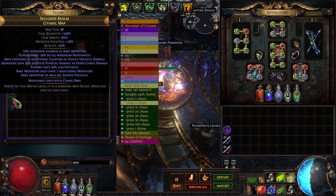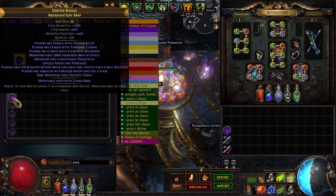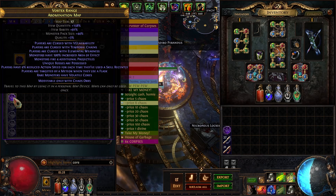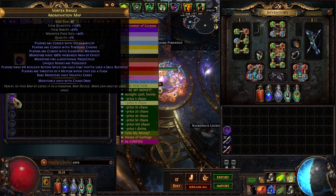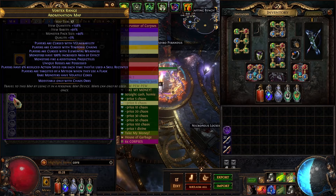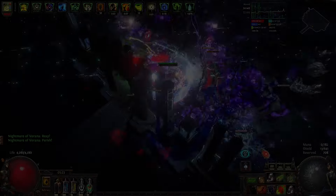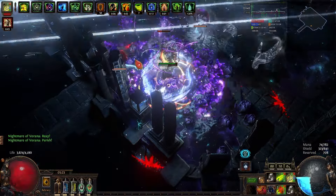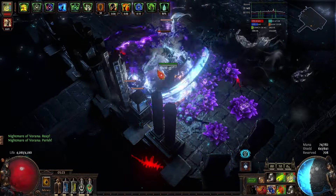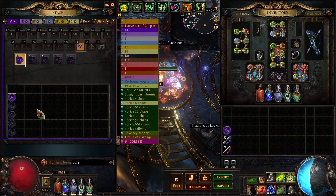Rare monsters have volatile cores — this one was straight from the depths of hell. You're constantly swarmed by those magma balls that chase you around the entire time you're in the map. Awful. Area contains petrification statues — I did complete one map with this on it just to try it. My recommendation is don't.